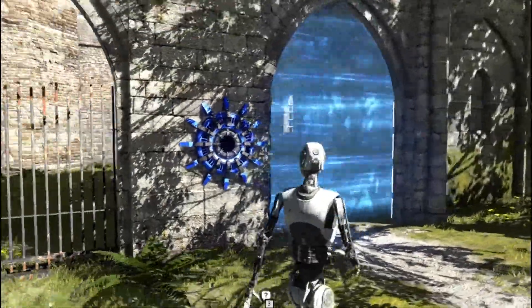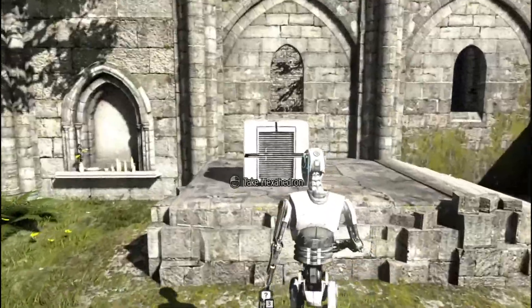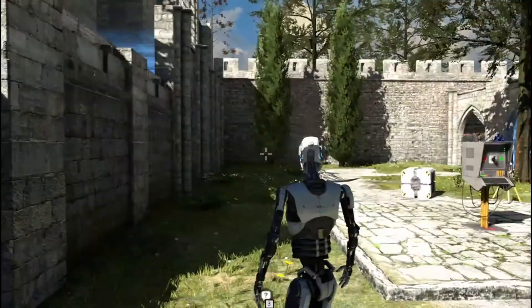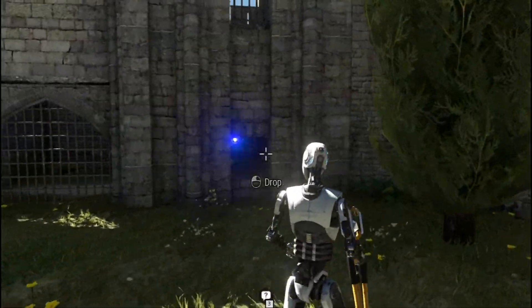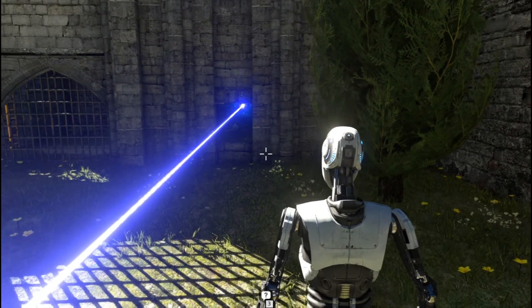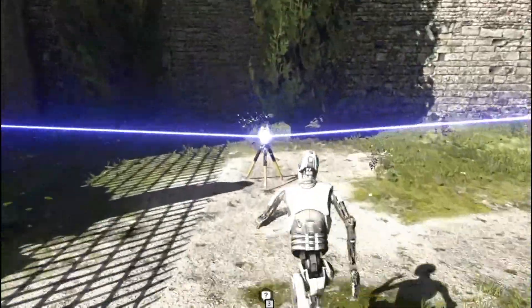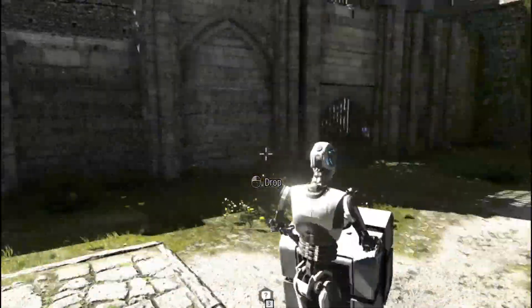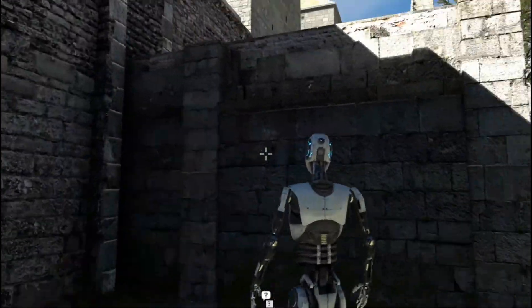We need to take this sigil here. We need a blue beam right there. We have a box, a reflector, and a recorder, and there is a source right here. But I don't think it will be that easy — that thing there is interrupting the beam. So we need to take the reflector to the other side in order to stop that thing.